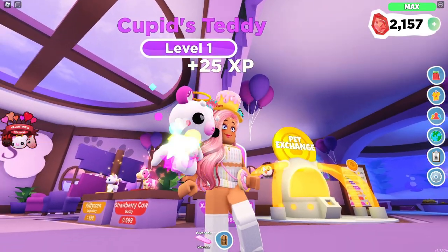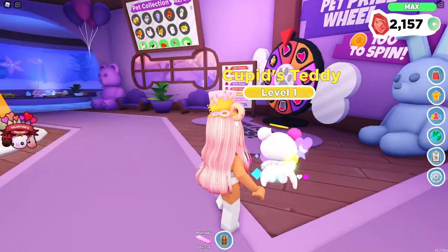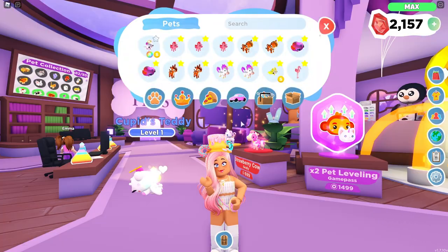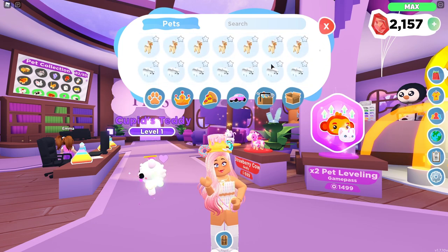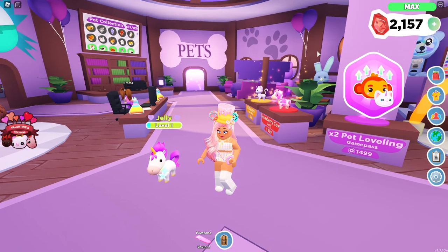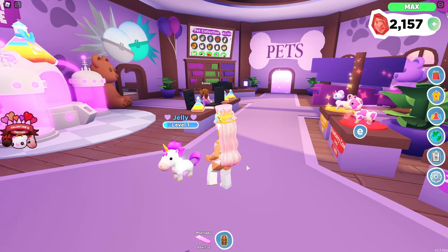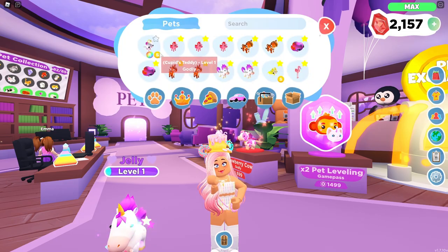Some of it's showing like pastel rainbow and then other parts of it are not showing pastel rainbow, so maybe it's like a mix of both. Let me pull out another pet that I have that's rainbow shiny — I have a rainbow shiny unicorn somewhere. This is what the rainbow shiny unicorn looks like. I guess it looks normal then because this one also looks kind of pastel-y as well, so maybe it's just normally like that.